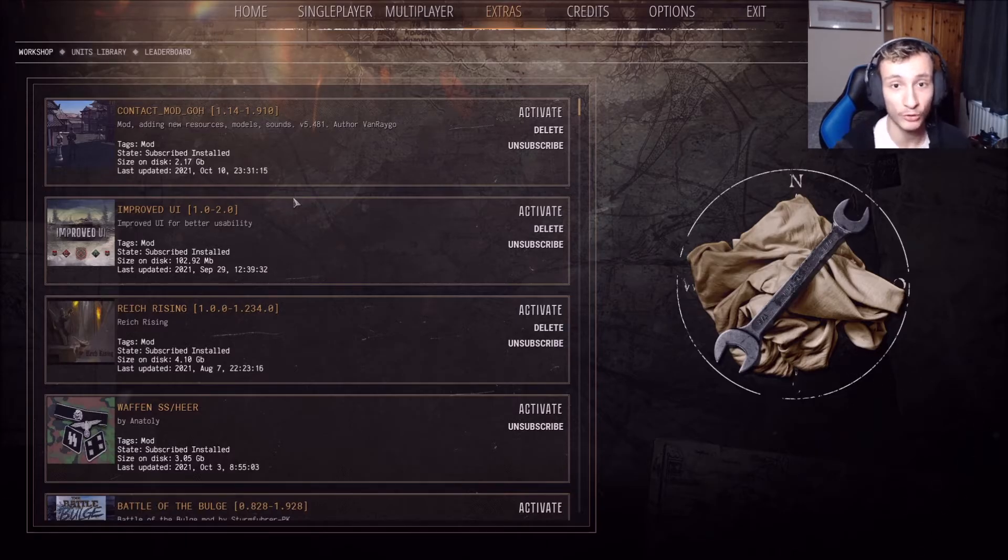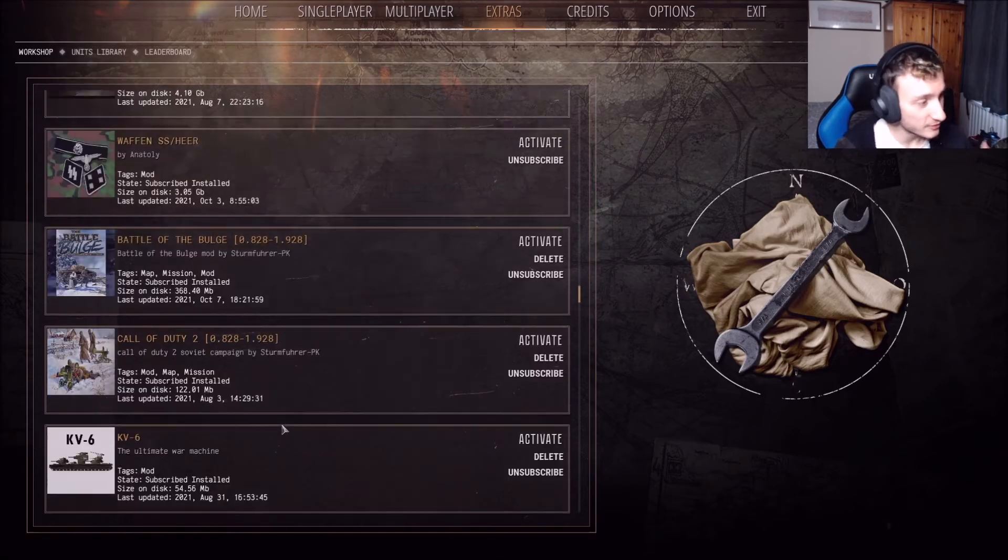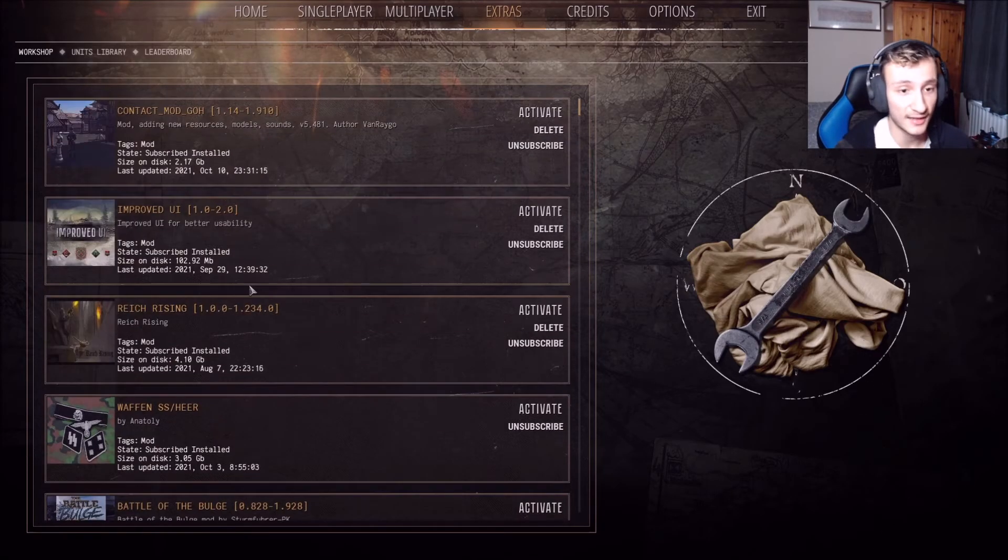When this game first released, the only way you could get mods was by downloading them off the base game of Call to Arms and then moving them into the Gates of Hell folders, then doing it that way. But now that the game has gone into such great depth of development, it actually has its own Steam Workshop — so make sure you check that out. You no longer need to do that whole process of going into the original Call to Arms workshop and doing the file transfer, which was really cumbersome.